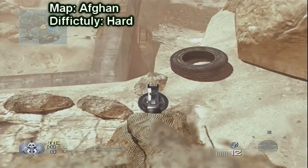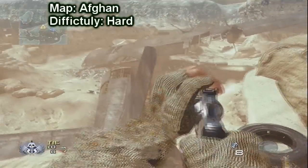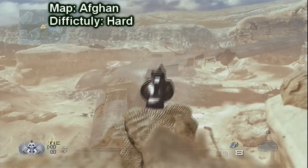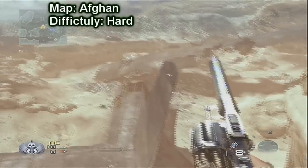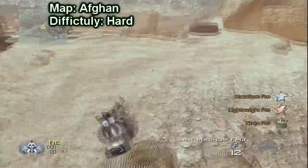Alright, now for the Afghan bounce. What you want to do is go to the little rock just to the left of that wheel. And then you run up and you sprint jump off that. And you try and hit the middle of the wing bit, a little bit to the left of the middle. And you'll pop straight up into the air, it looks pretty sweet.